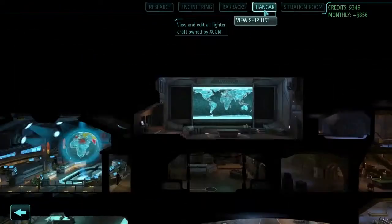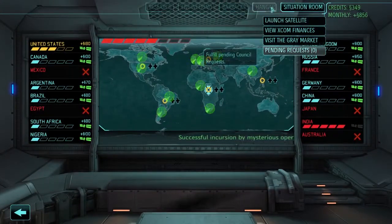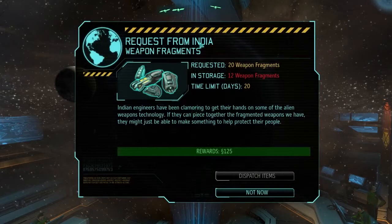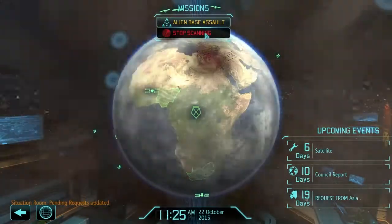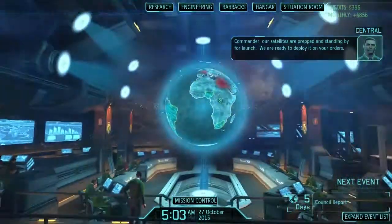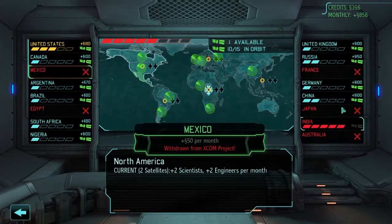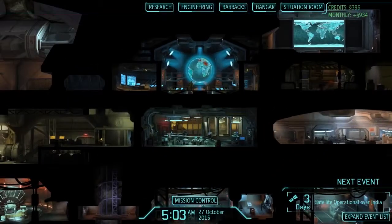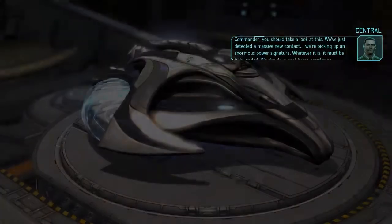Looking good. India - when's my satellite come up? Eight days. They want me to sell them weapon fragments - not a fucking chance. Satellite - our satellite is prepped and standing by for launch. We are ready to deploy it. The reason I need that satellite right now is because India will withdraw if I don't give them one right now. Satellite launched. We've just detected a massive new contact - I can't launch both. Whatever it is, it must be fully loaded - we should detect heavy resistance.